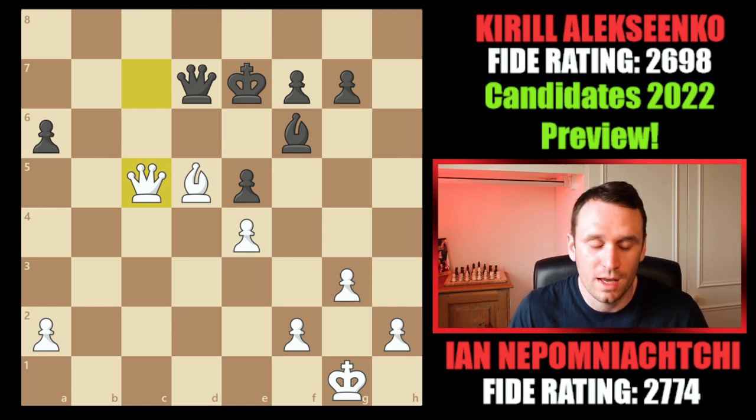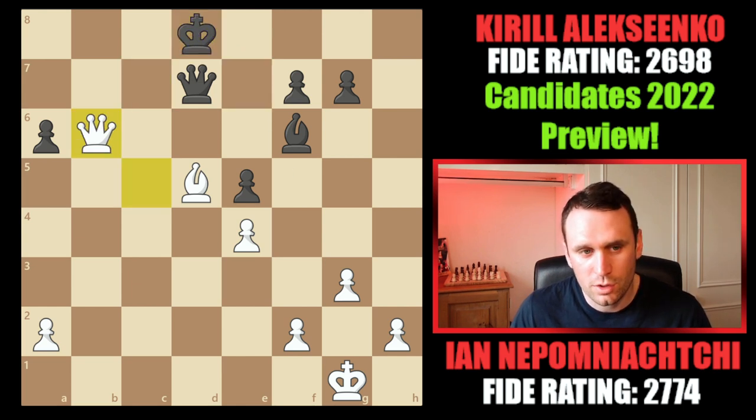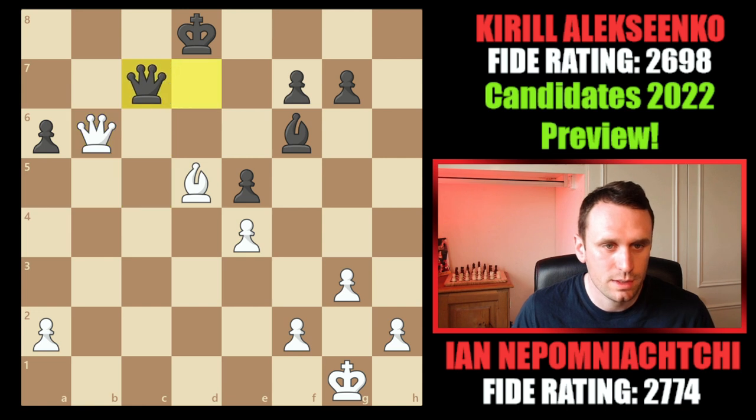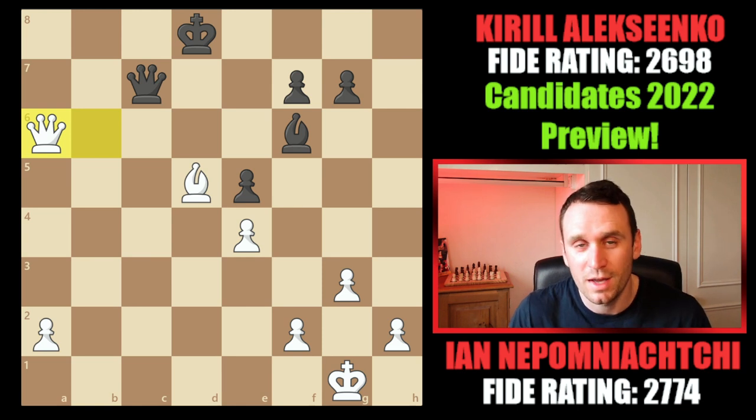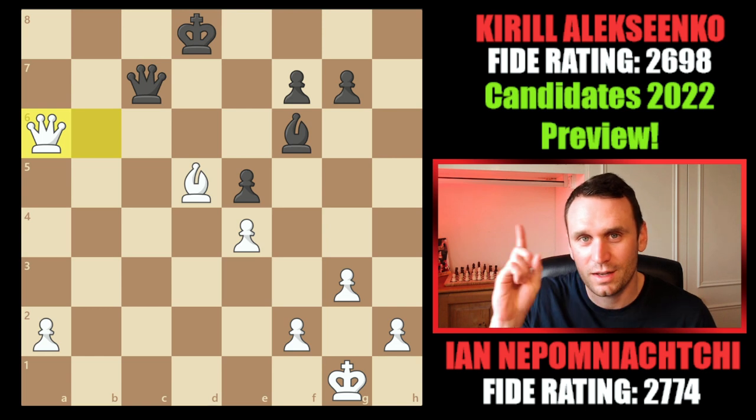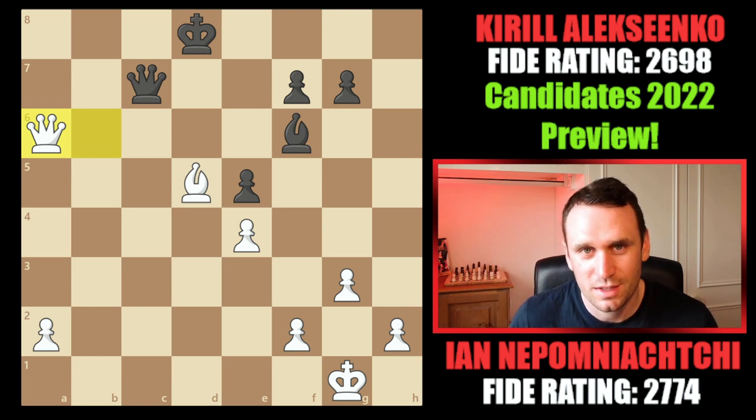He has a couple of different moves, but say he moves the king — you can check, and after queen c7 you're picking up a second pawn, still a dominant position for white. It's game over. If you enjoyed this one and want to see my other candidates previews, click here. Thanks for watching, see you soon.